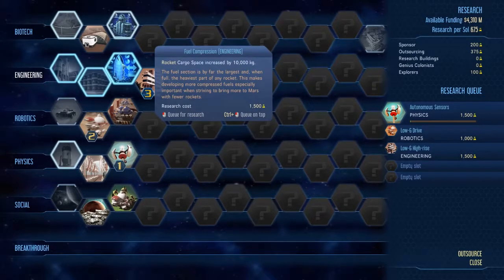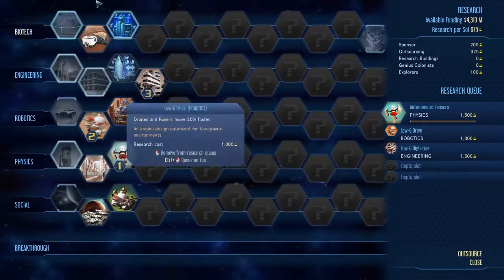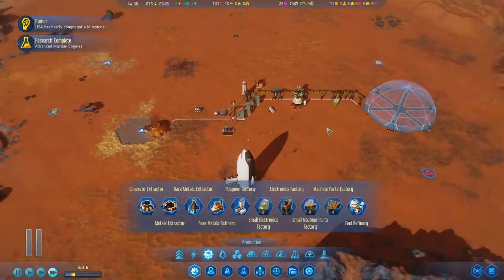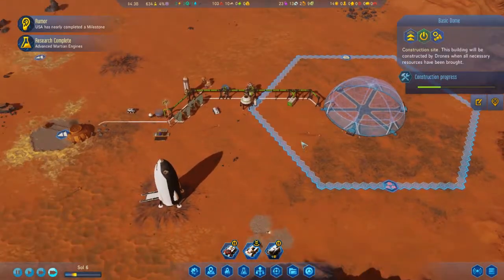So, autonomous sensors, low-G drive, low-G high-rise, and productivity training too, I think. That should do it — dome is going up now.